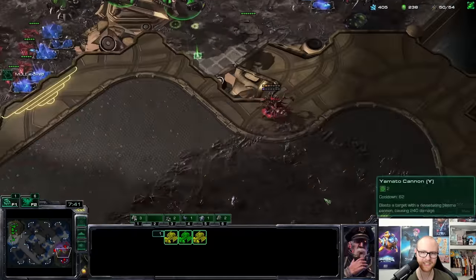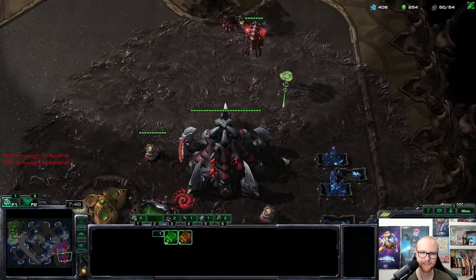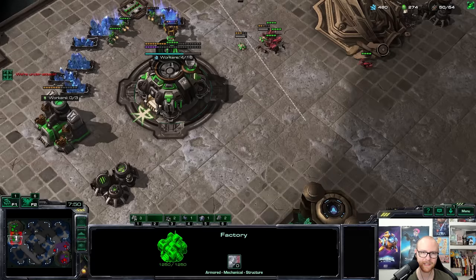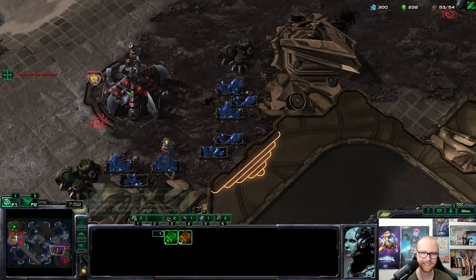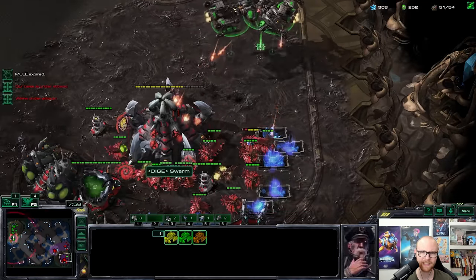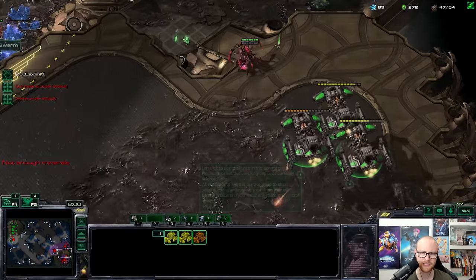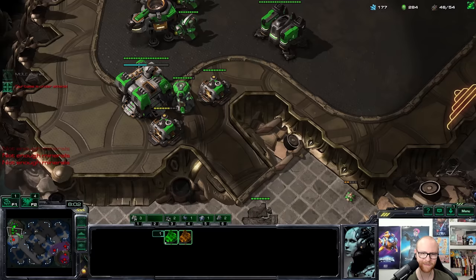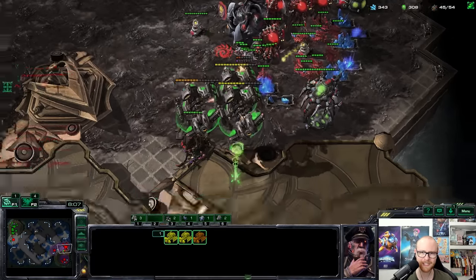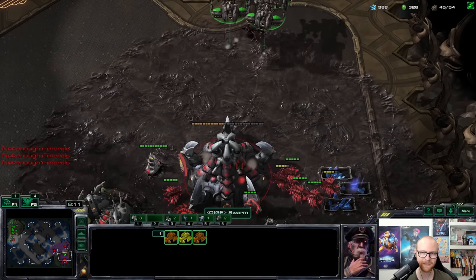Here we go — yamato all the queens! One didn't get yamato'd but it died anyway. Getting one more yamato. I need more gas to make another battlecruiser. I can only win this with mass air — there's no transitioning here, only more and more battlecruisers. The spire is probably here. He made hydras — that's interesting. Hydras are not the best choice against battlecruisers. Not convinced he can overpower this many BCs with hydras. All the queens are dead.